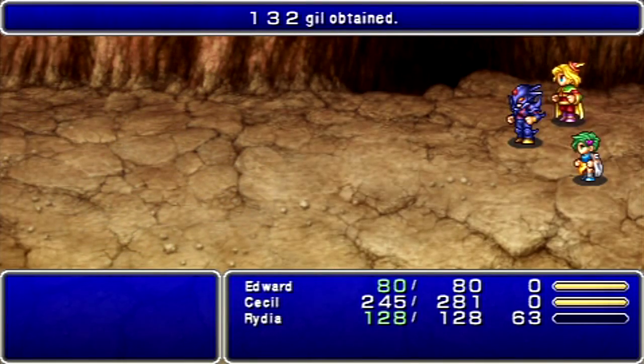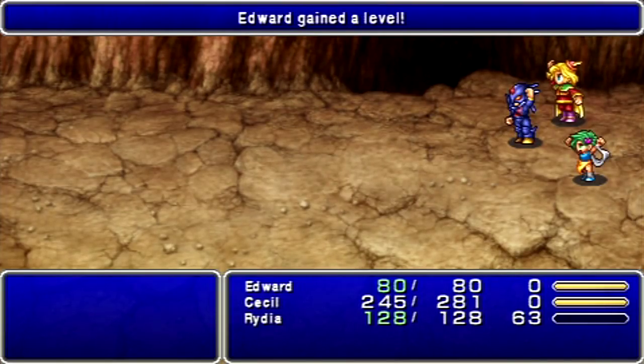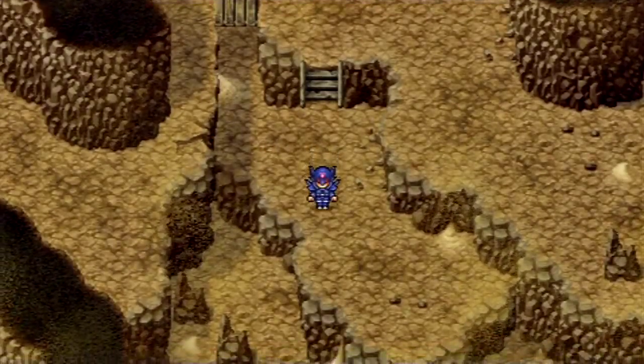We got yellow jellies, like the red mouses that we met up with before. These ones are immune to physical attacks, but they're weak to THUNDER!